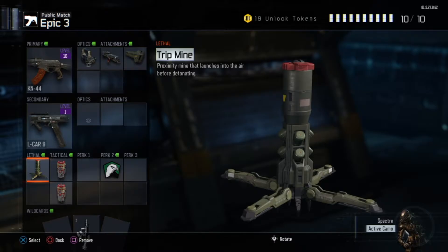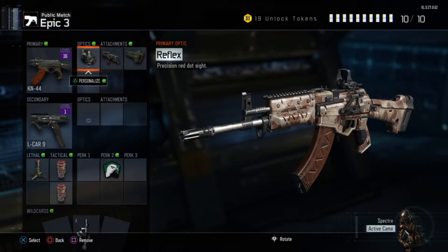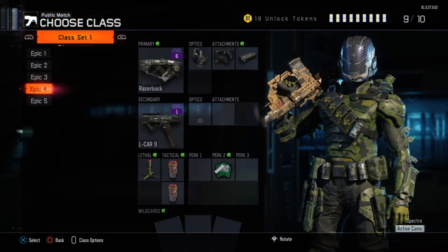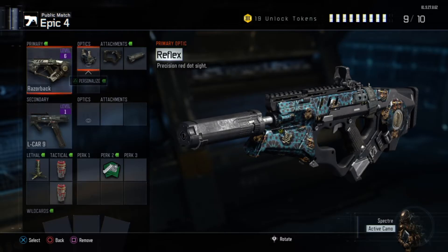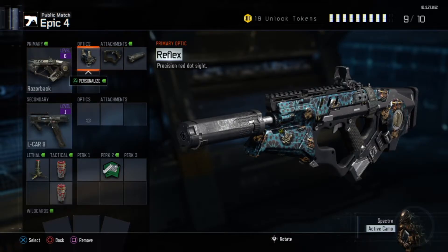The KN44 is what I'm attempting to level up — that secondary needs to be switched. I always use the trip mine and I recommend it; I actually get quite a few kills with it. You can see the attachments: optic, high caliber, and stock. I literally just used this on Nuketown and it was pretty good — I'll put the score at the end of the video because I appeared on the kill cam for killing someone, not for being killed.